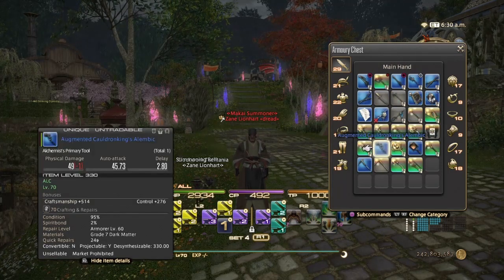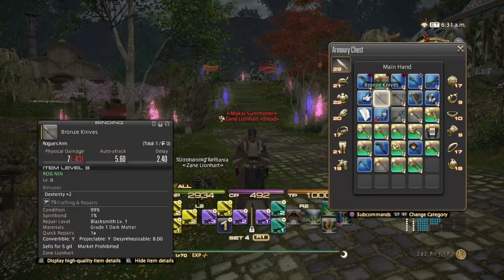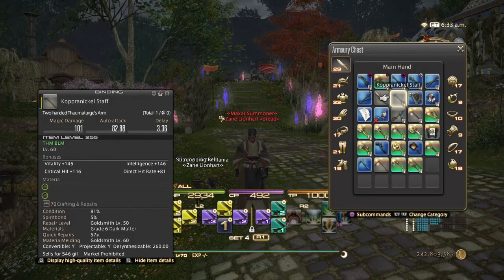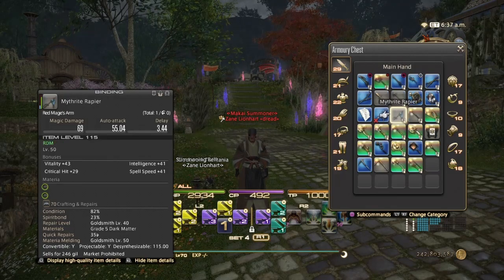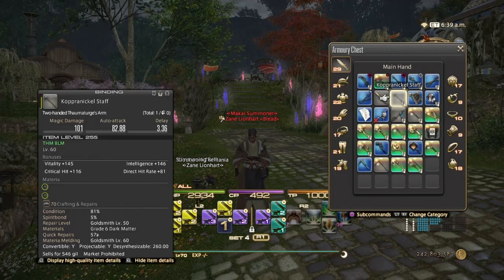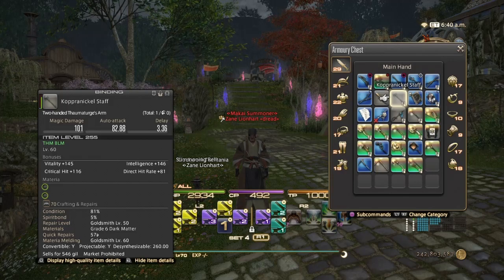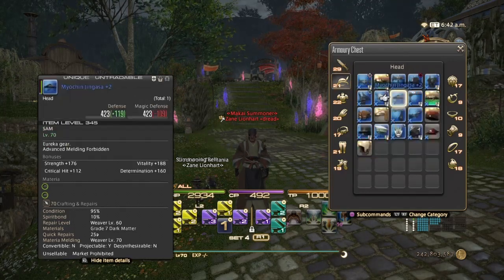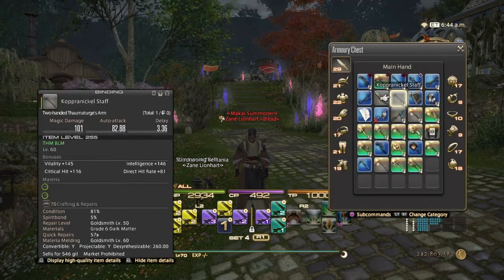Yellow scrip tools for crafters and gatherers, as well as jewelry, can also be desynthesized. Crafted gear can also be sold on the market board — if you're not going to use it and it isn't spirit bonded, just list it and get some gil. Always get rid of weaker gear you don't need to free up inventory space. Shared gear is especially helpful since you don't have to make separate sets for tanks, casters, etc.